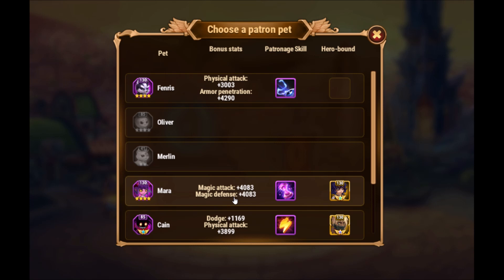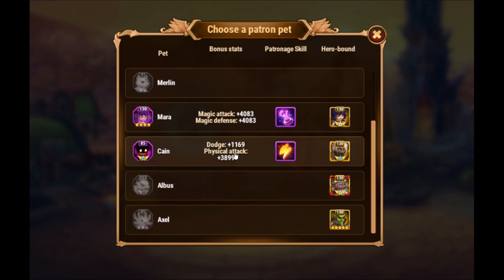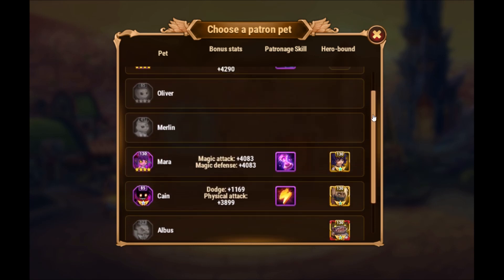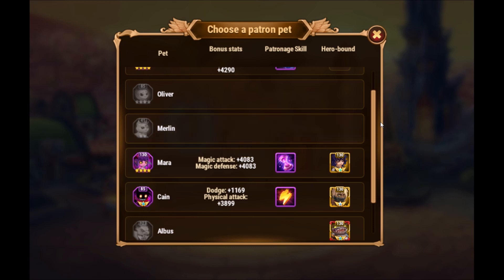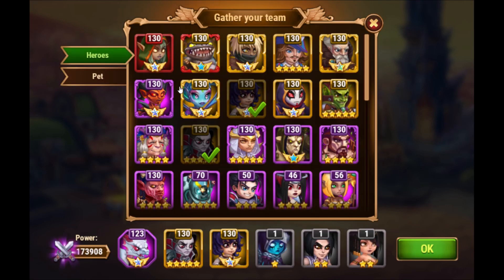In my standard setup I will give Albus to Jabba. Then I click Control and click on Darkstar. Here I see I could give her Mara back or Cain. Your pets have to be at blue rank — Merlin I don't have at blue rank so I cannot assign him — but the others are even at violet rank so I can assign them.